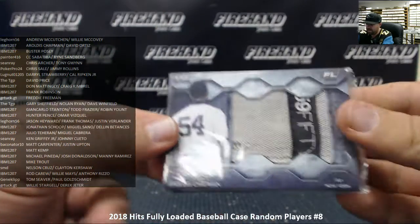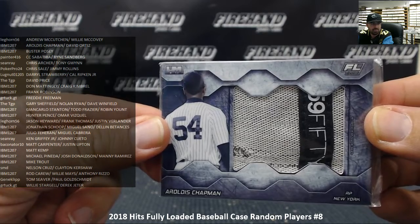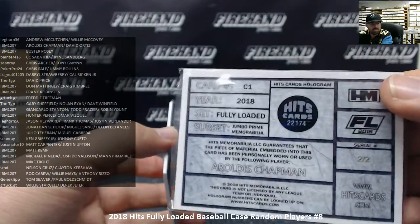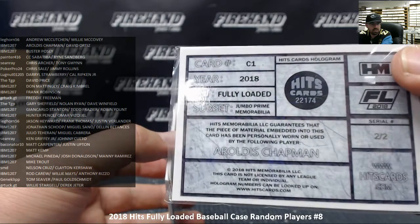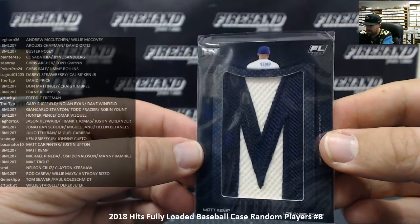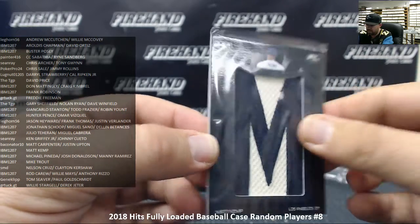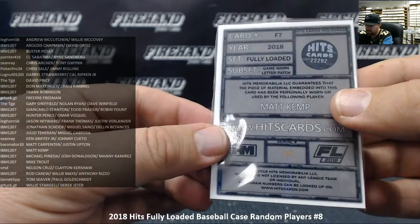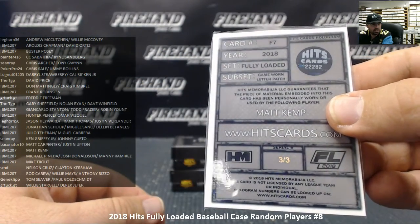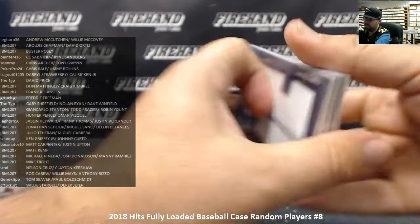Next we got a Chapman hat piece — drumbo hat piece. Chapman going to IBM 1207. Serial number 2 out of 2. Last card of the box is a Matt Kemp letter for the LA Dodgers. Matt Kemp going to IBM 1207 as well. Serial number 3 out of 3 — could come from a Padres jersey or a Braves jersey; they definitely both use that cream color. That's number one — on to number two.